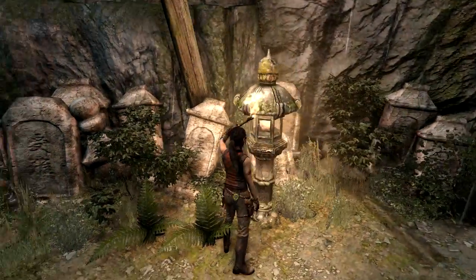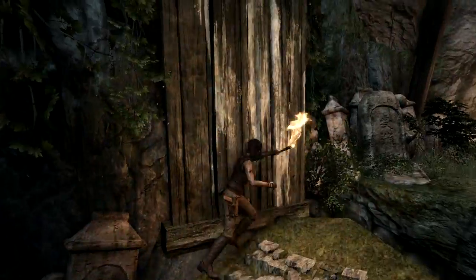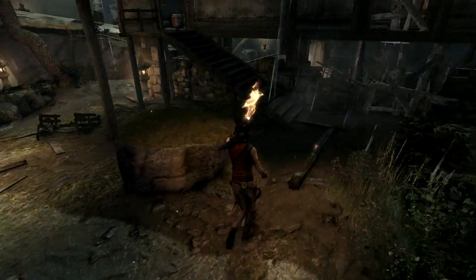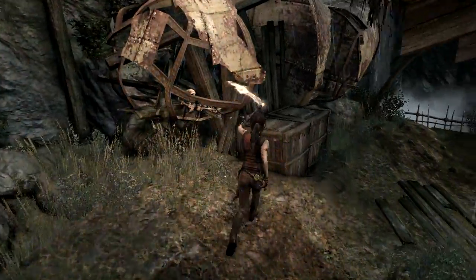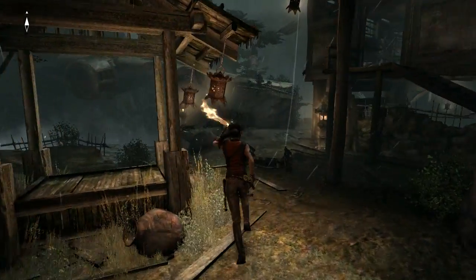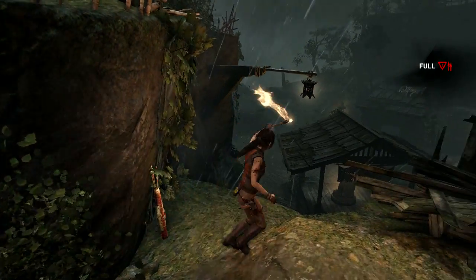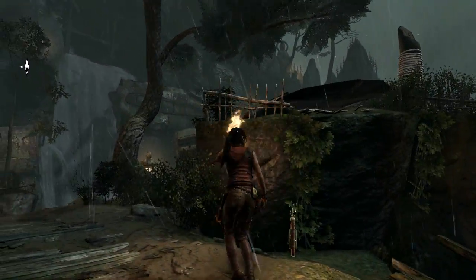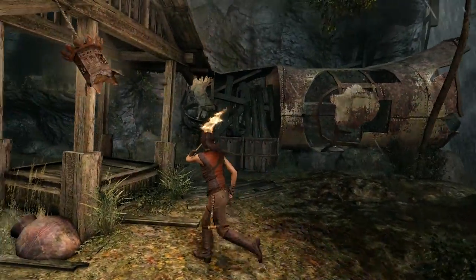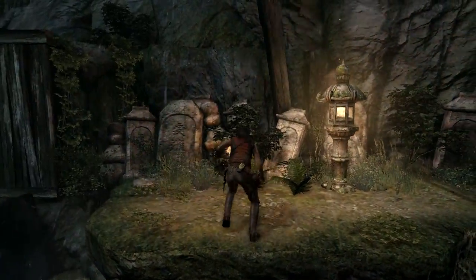Yeah, that would put your torch out, wouldn't it love? What's up here? Ah, that just gets us back there. Well, that's good to know. So we've sort of explored the entirety of that house. I'm assuming there's no wolves going to come and get me. I really hope there's no wolves going to come and get me. I don't think I can jump up here. No, because there's a bit of broken venting there. Oh, there's a shiny there. Didn't miss that.